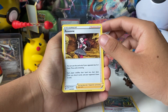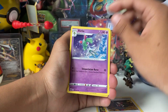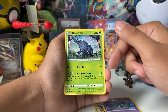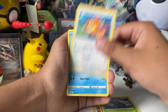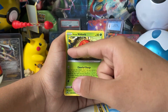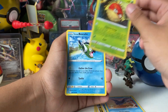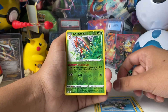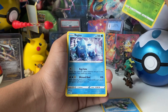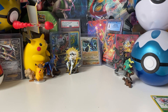Alright, first pack: we have the ugly energy, a Roxanne trainer card, pretty good art. Going a little slower to take a better look. Heracross — terror speed, good art. This set does good art overall. We have a reverse uncommon, a little Ant-Man-style card, and then a Regidrago non-holographic rare at the end. Nothing too crazy in the first pack.